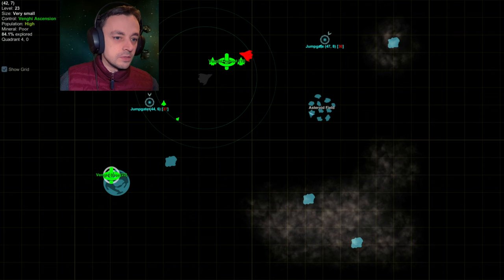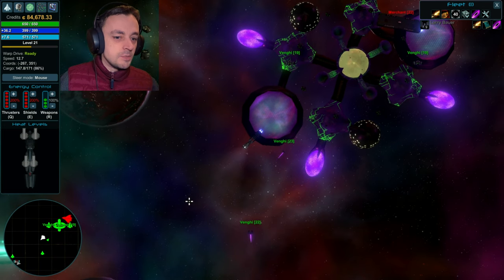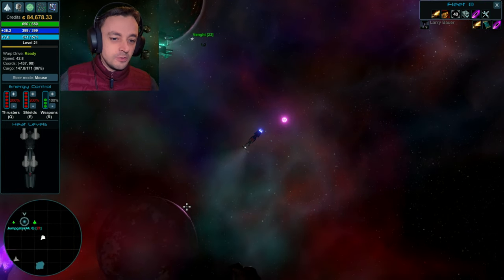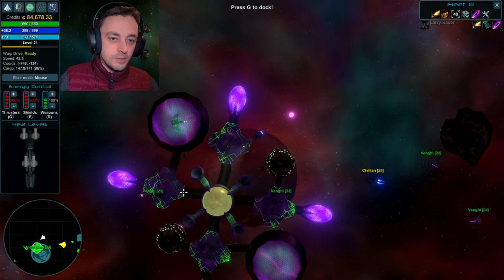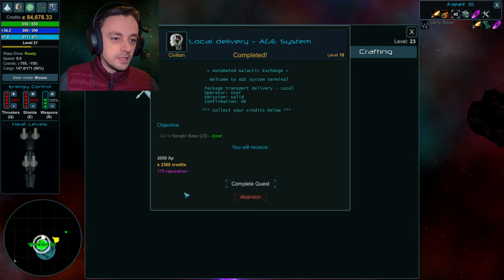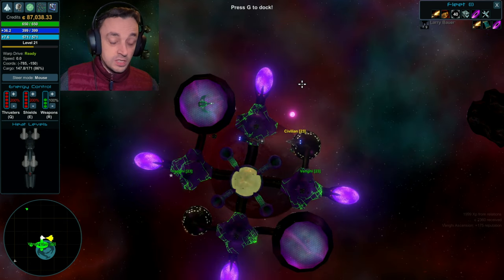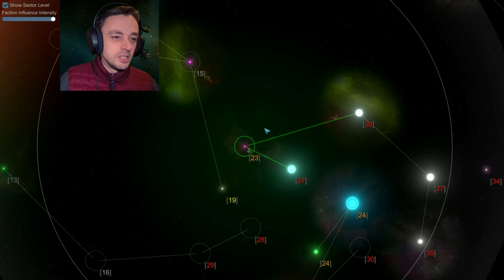We've got two missions in this area by the looks of it. We need to go to that other Vengi base over there. But in this episode I'm hoping to go and grab the sort of secret ship that you get for doing a specific thing, which I explained in the last video — I went into a dark sector at about level 15 and had the experience of finding a big ship which tried to shoot me.